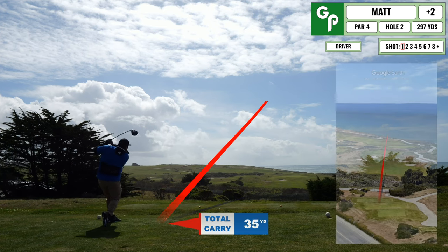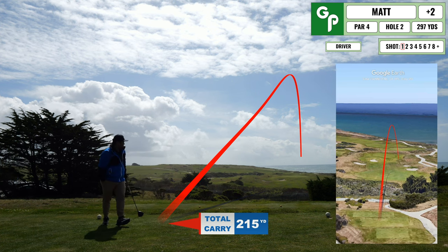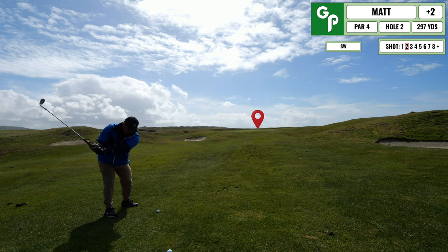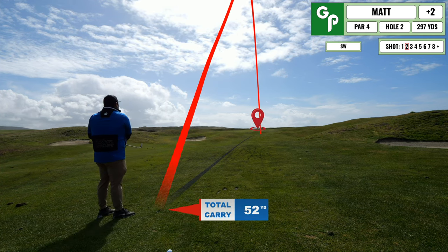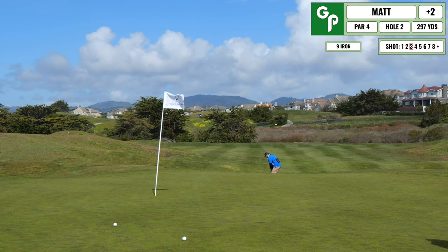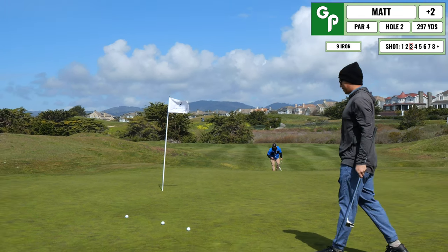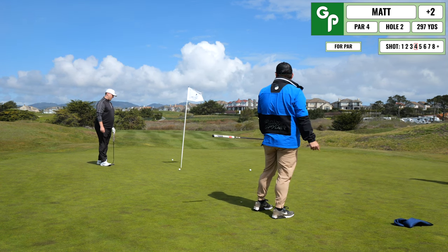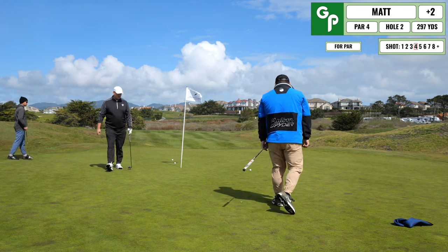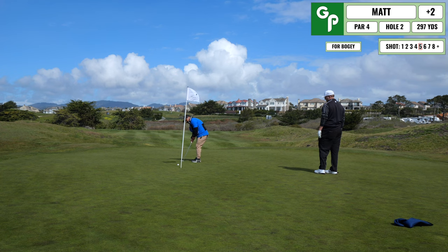Hole number two — you're hitting over a ravine and the landing area can be a little intimidating. This approach ends up a little bit short and I'll have to execute a bump and run. This one rolls out way more than I thought and I have a tricky downhill putt next. It was a downhill tricky one and this one rolls out pretty far so I have a tricky comeback. And I can't convert, so I start off with two doubles.